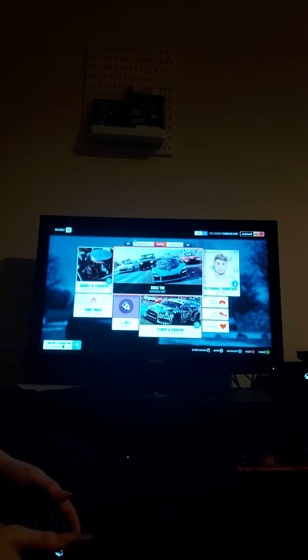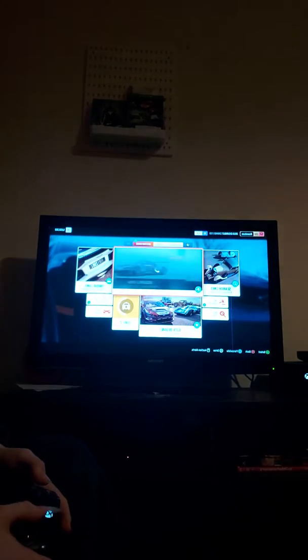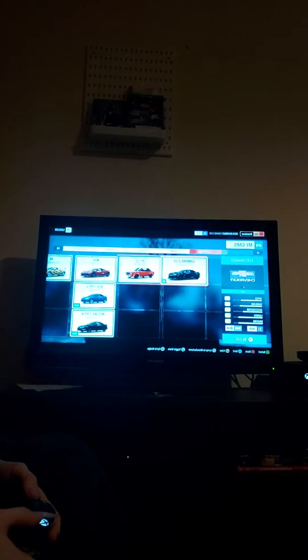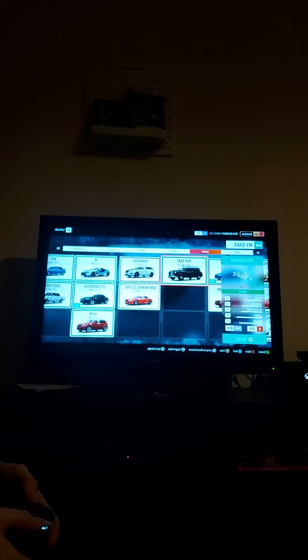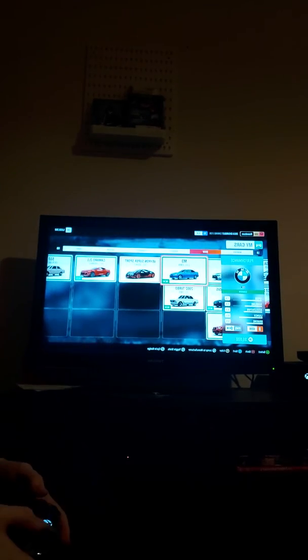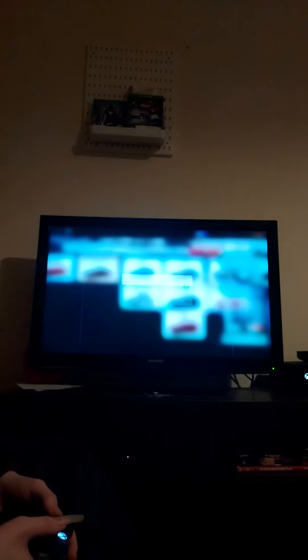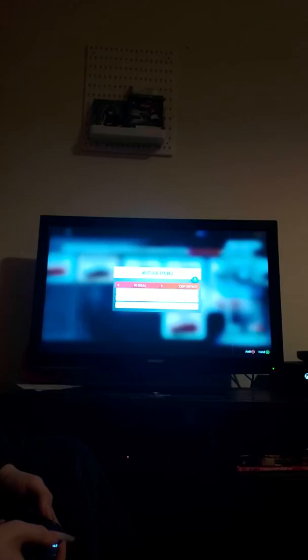Go to your garage, then to the auction house, then down to where it says 'Start an Auction.' From there, pick a car you want to sell — so that's my Z4 — and it shows you how much you want to set it up for, with options like six, seven, eight, nine, and so on.